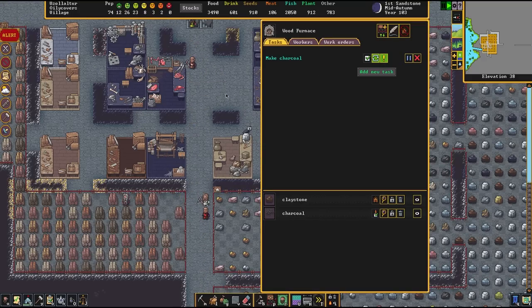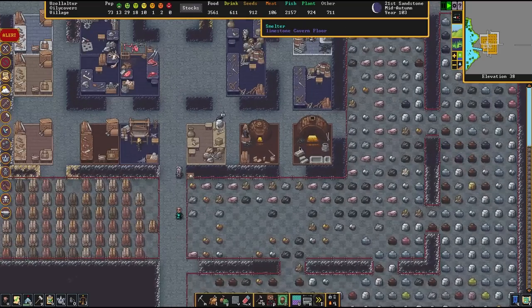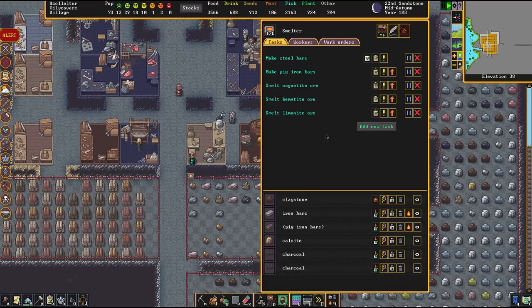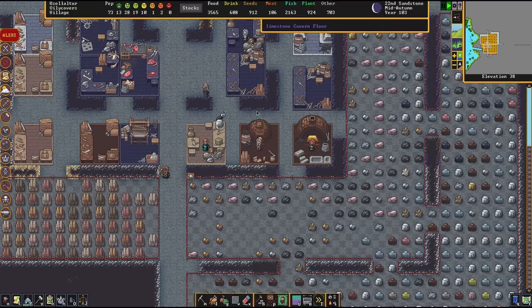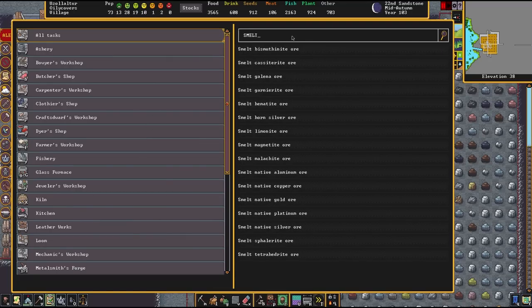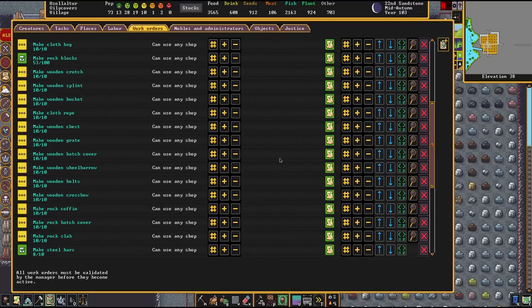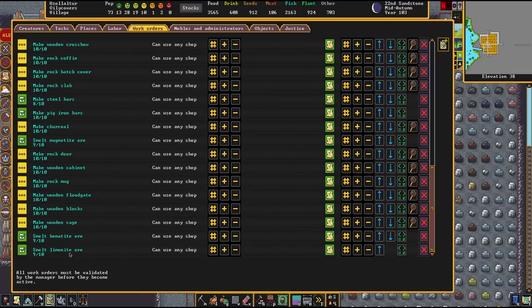Limonite — oh, this is limonite right here. We also have a lot of it on the ground, so we may actually be able to smelt some of this into iron right now. So we do M — mine, just get out a little bit more of that limonite. Let's also go check on our stocks and look up stones. We have 25 limonite. Do we have any hematite? We do have one hematite. And the third one — limonite, hematite, and magnetite — we do have a little bit of it.